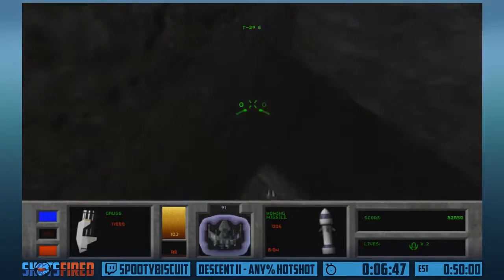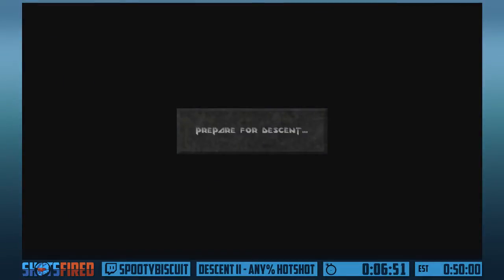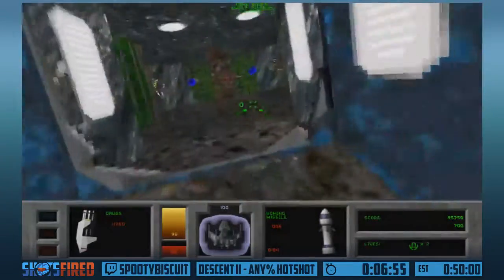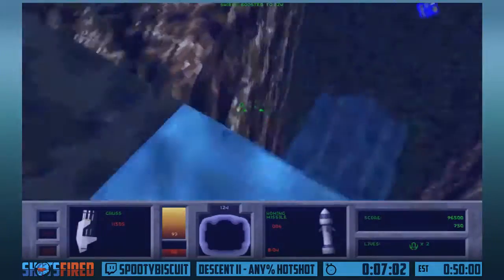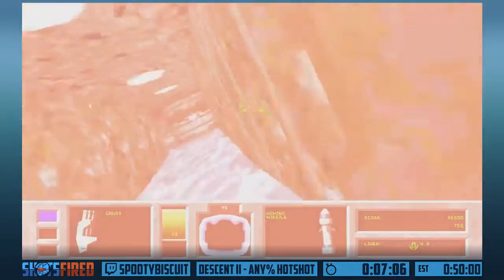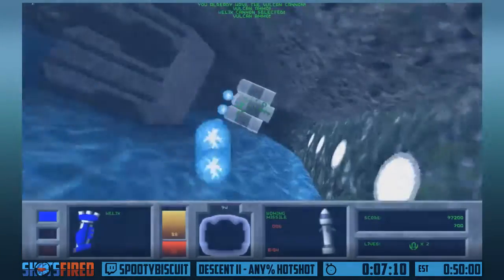These are pretty much the weapons you're going to see for most of the rest of the run. The Fusion Cannon, while it was really overpowered in the first game, got nerfed into absolute oblivion in this game - the damage it does is pretty laughable. There is a backup strat using the Fusion Cannon if I get my quad lasers stolen at a really inconvenient time, because the quad lasers are involved in a key glitch later on in the run. But I'll cover that when I get to it.